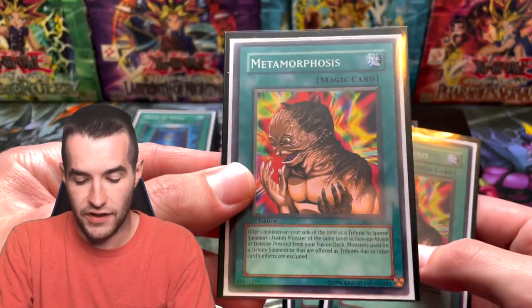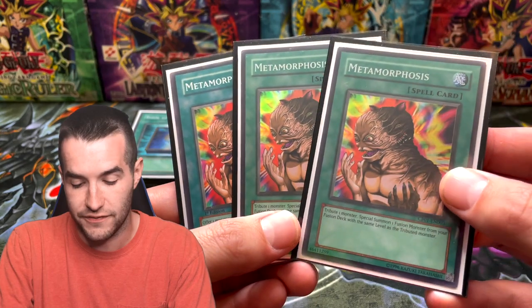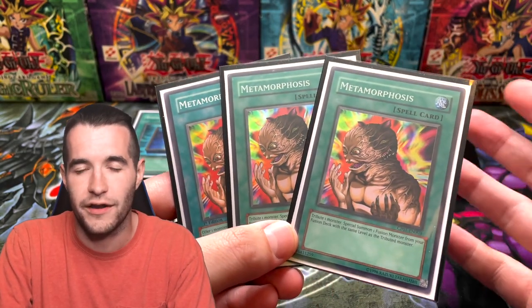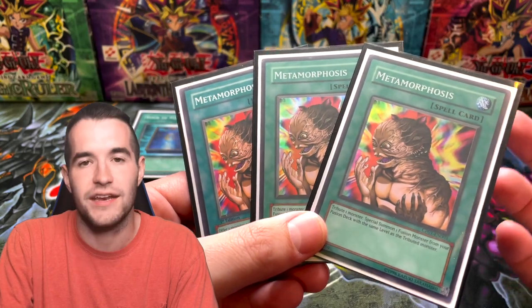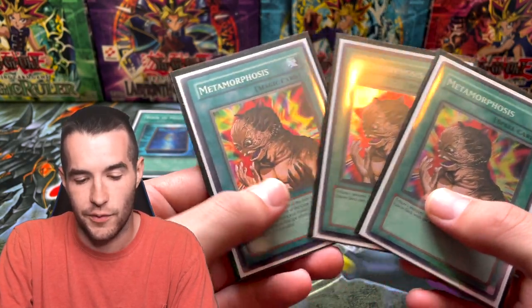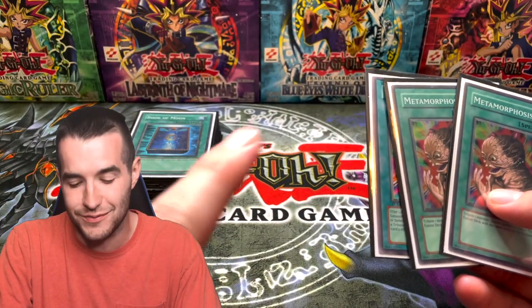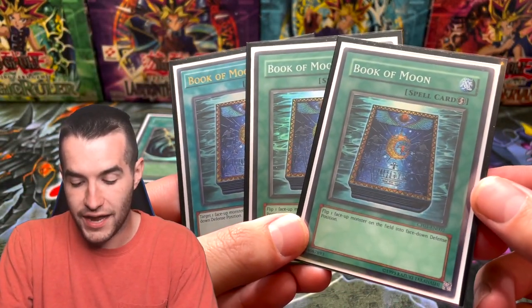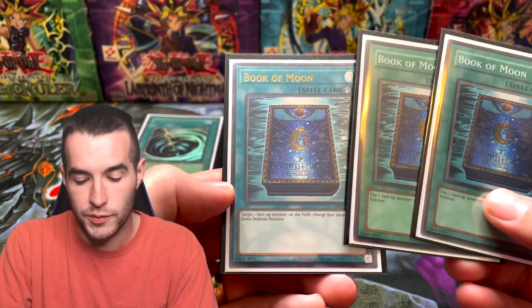That's all the main deck monsters, then we get into the spells. We've got the measly first edition Ferroric Guardian common, which is somehow $15. Then there are the Champion Pack Metamorphosis cards, which are extremely expensive — possibly the most expensive cards in the deck. Last time I checked, they were bought out at like $2,500 on TCGPlayer. We run three of these — they're really good to get into Thousand-Eyes Restrict, which is kind of the main point of the deck. I only have two Champion Pack because that's all we got out of 80 packs of Champion Pack 1 — check out our 20K special.